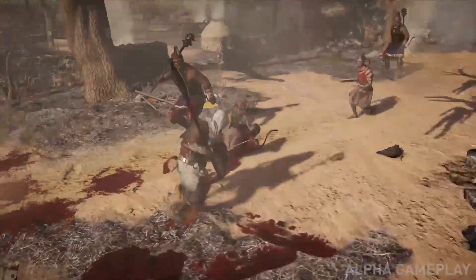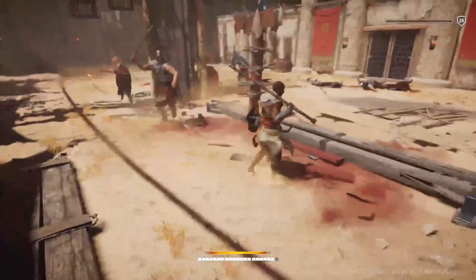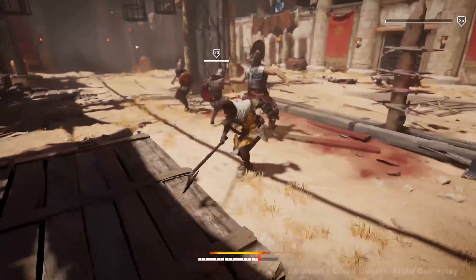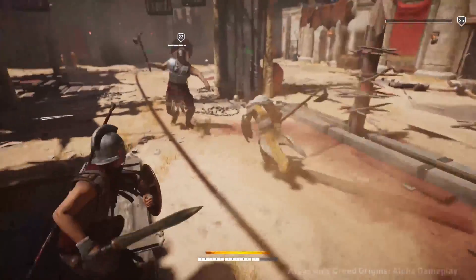In that video, the game director is talking about the fact that there is now a hitbox-based system, meaning that if you swing a weapon you hit all the enemies inside — something that wasn't in the other Assassin's Creed games. While he's talking, we see the different types of enemies.